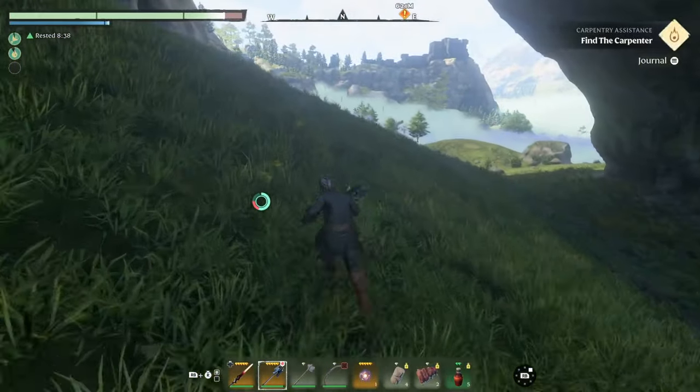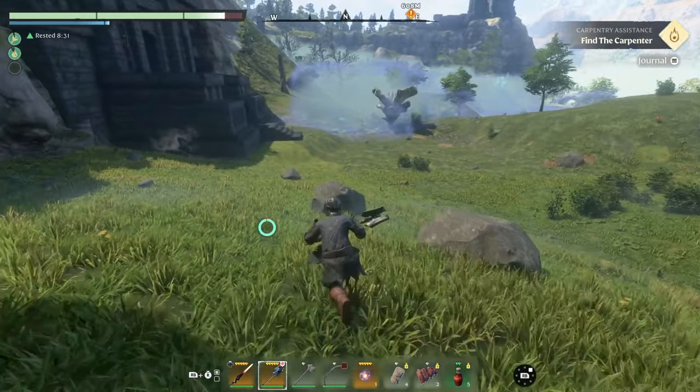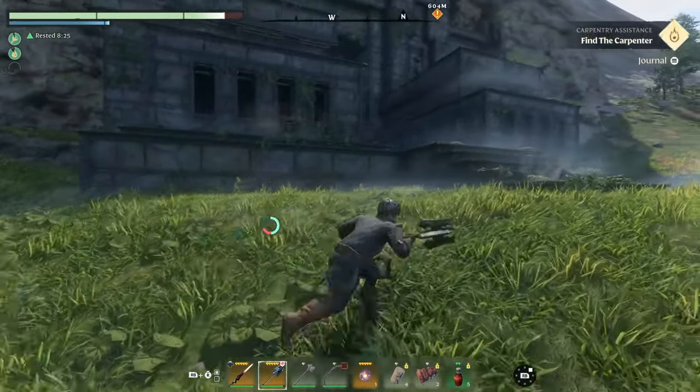You actually turn right, but it's worth pointing out that this doorway you can't actually go into yet — so don't try digging your way through. People have already done it and there's nothing there, there's no mechanism to open the doorway. But it's a good little benchmarker to show you where you should be on your way to the Carpenter.